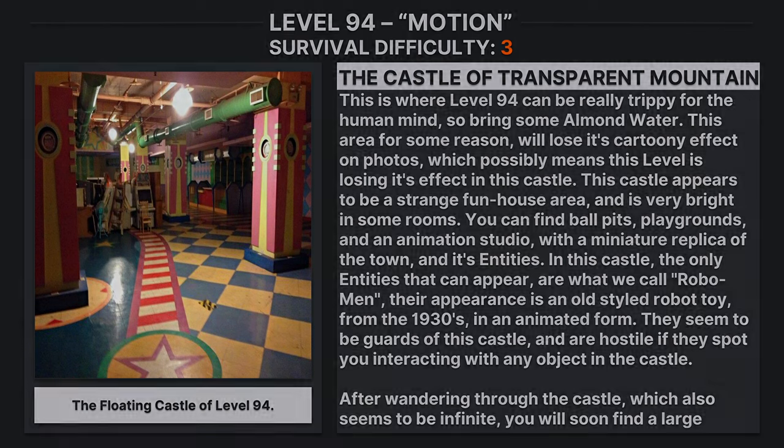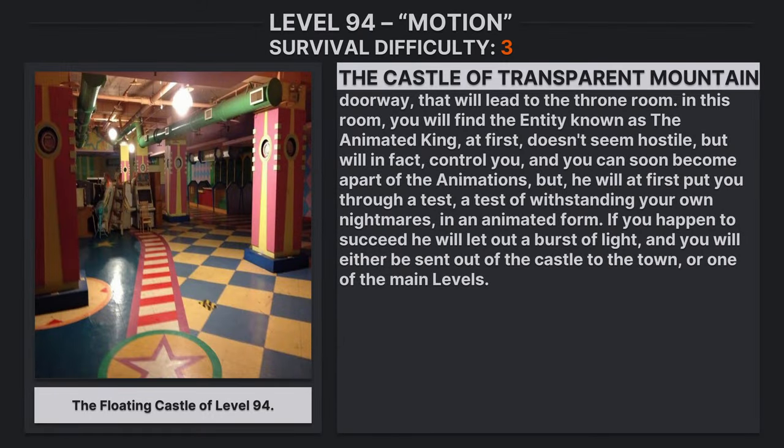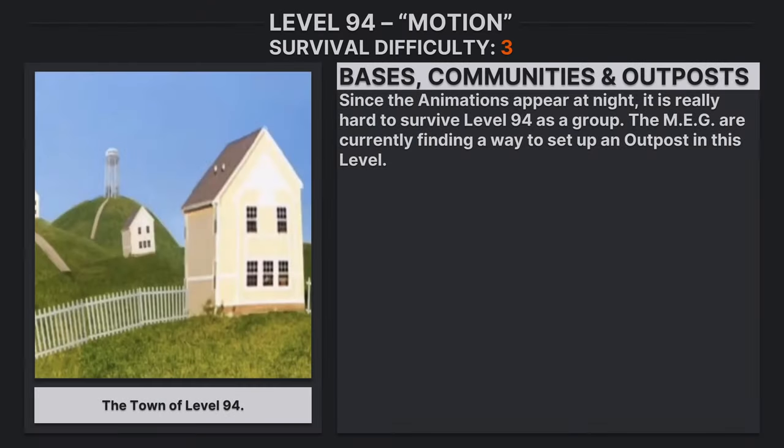After wandering through the castle, which also seems to be infinite, you will find a large doorway leading to the throne room. There you will find the entity known as the Animated King. At first he doesn't seem hostile, but he will control you and you can become a part of the Animations. He will first put you through a test — a test of withstanding your own nightmares in animated form. If you succeed, he will let out a burst of light and you will be sent either to the town or to one of the main level bases, outposts, and communities.